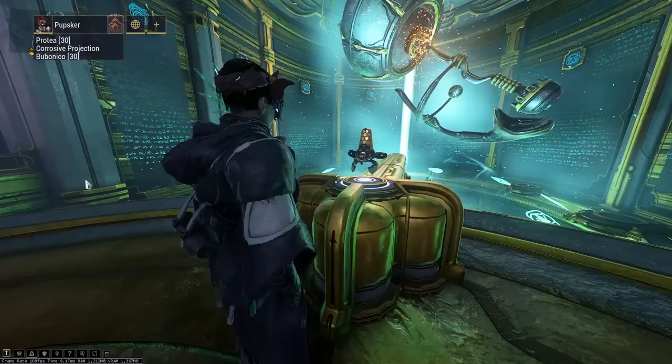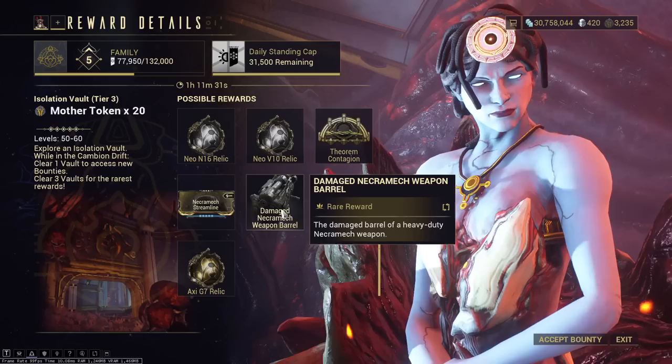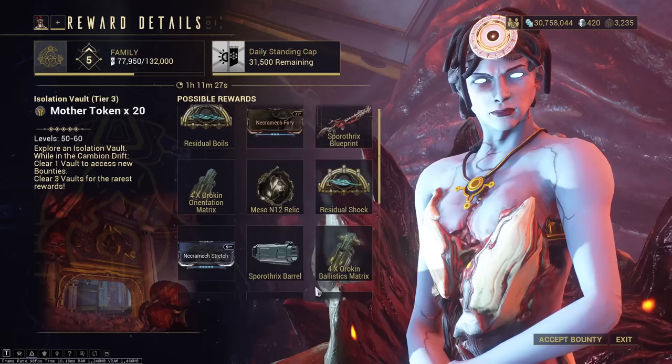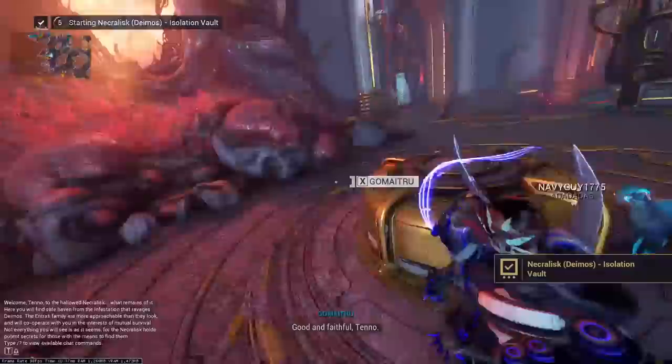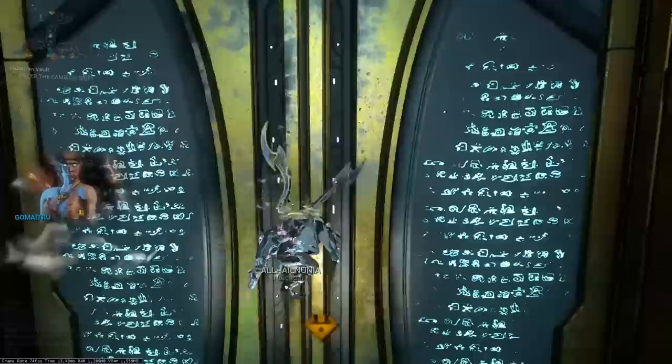So that's how you do that. Now let's run the bounty itself — it is Isolation Vaults right here. They have some cool loot tables and good items. You kind of need stuff like the Damaged Necramech Weapon Barrel in order to build the Necramech weapon, so it's kind of a pain. Let's run the Isolation Vault tier 3, and we'll take a look at how you yourself can get a Necramech.